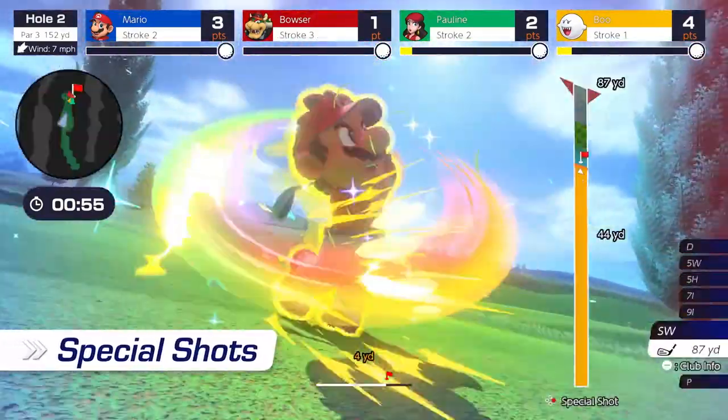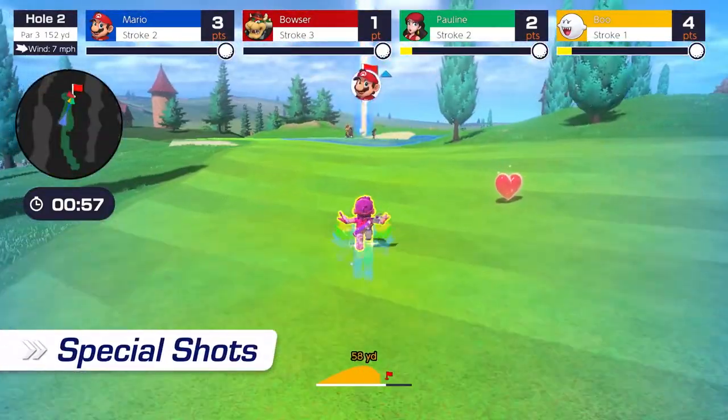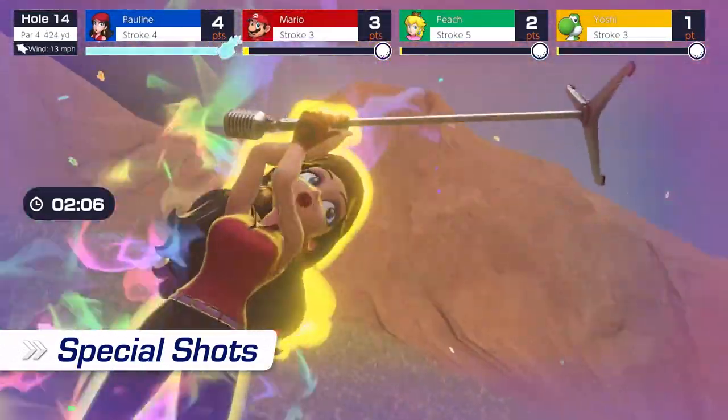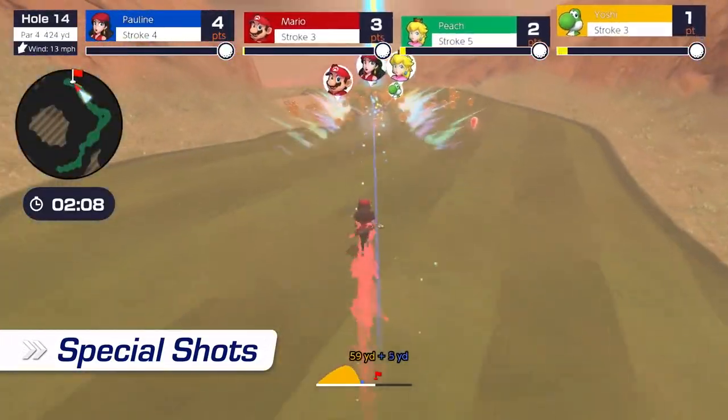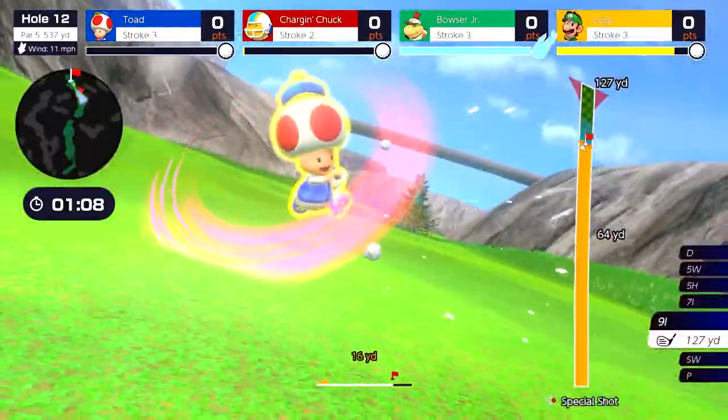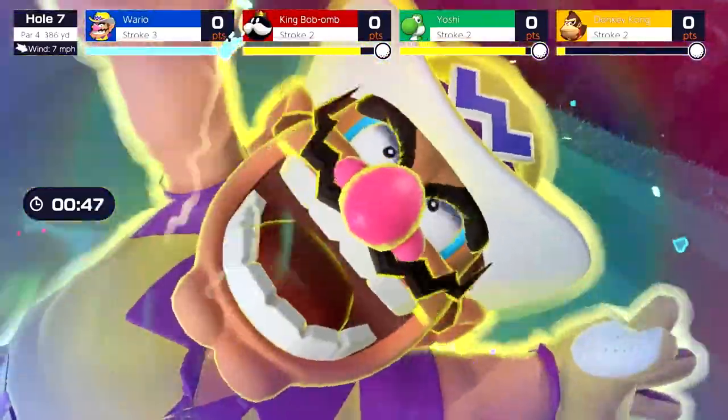Special shots. Some knock back other balls on impact; others clear out any balls in their path. Each golfer has something special to offer — use that to your advantage and make your rivals eat dust.